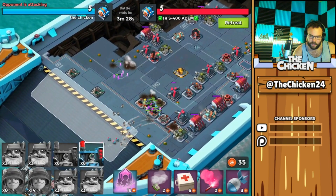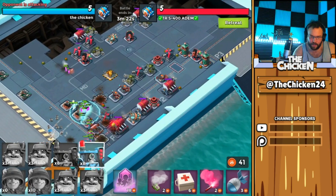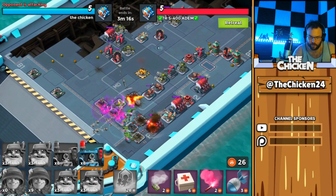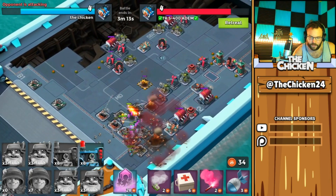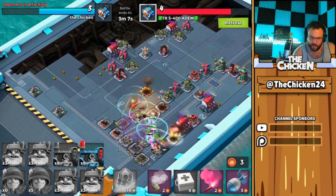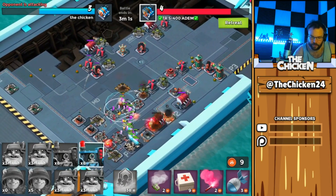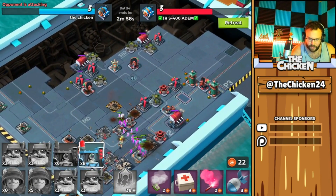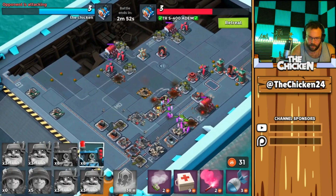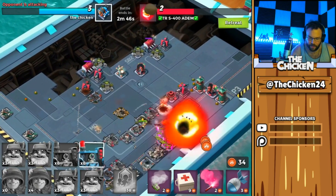There are two ways to use seekers: you can use them to take down engine rooms faster, which is ideal, or as distraction troops, which works quite well too. I'm going to use Second Wind a little early since we have the troops for it. I'll wait for this flamethrower to go down, throw a medkit, then Second Wind so Kavan doesn't die. As the troops get closer I'll put my last boat of seekers in — for right now we're looking fairly strong.